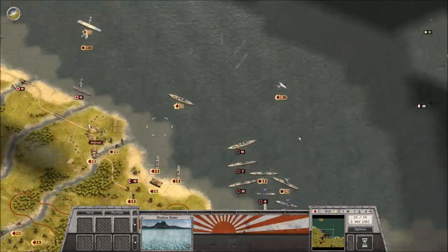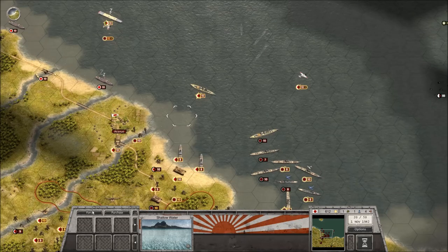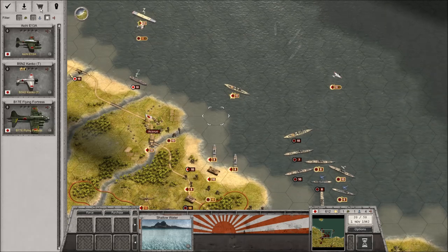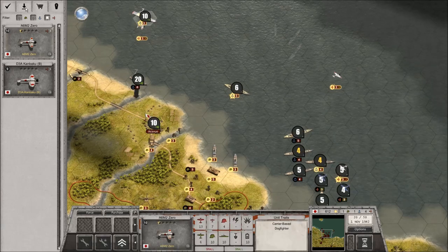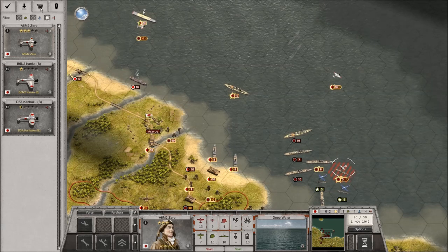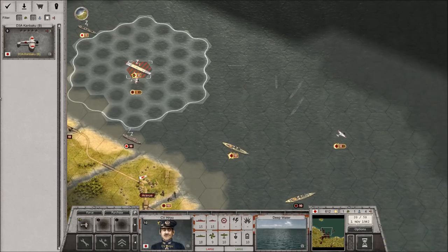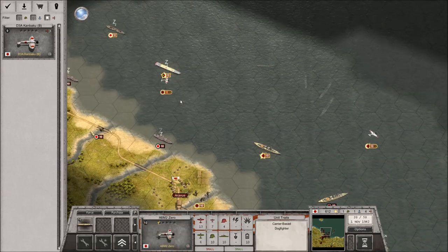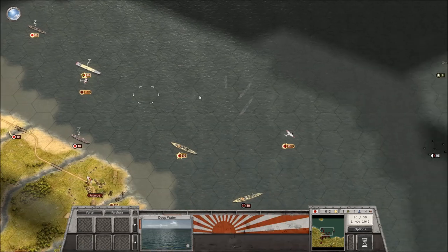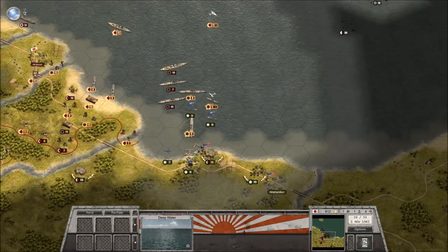It says we can get some more aircraft as well. Do we have any units of aircraft left? What I want is another Zero — basically what I'm saying. I thought I should have had one really. We've already launched the dive bomber, so we'll get our second Zero squadron up in the air, which should be very, very useful.